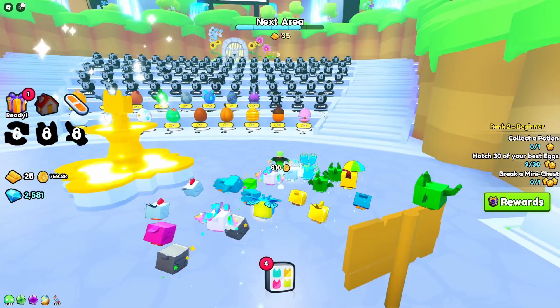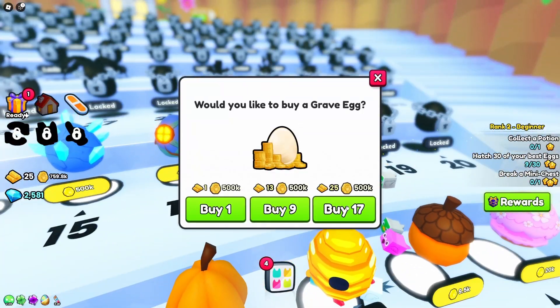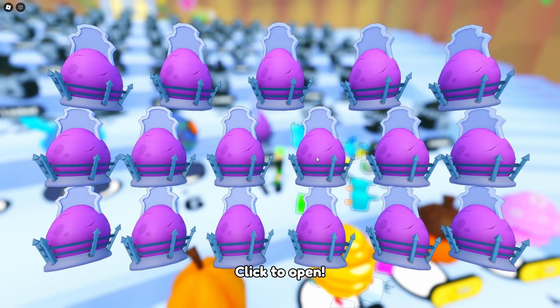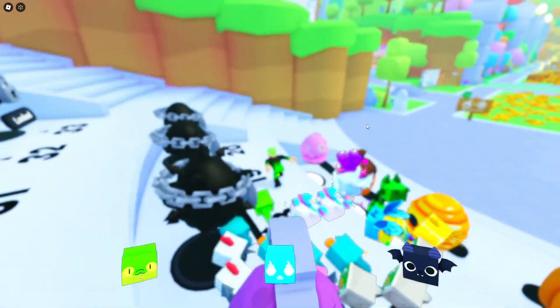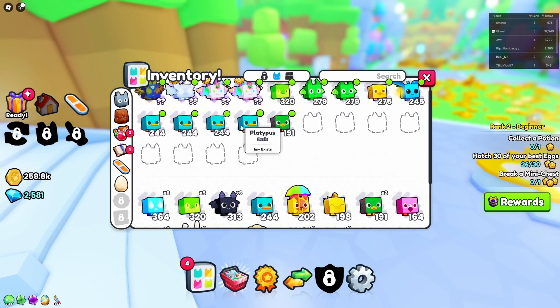It's actually super easy. I've got 25 golden eggs — I can hatch 17 of them right now. Look at all these pets! There are a lot of good pets here, and I can unequip most of my old ones and equip these new ones.